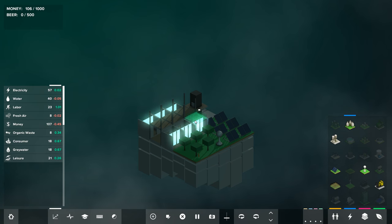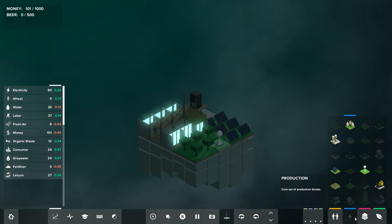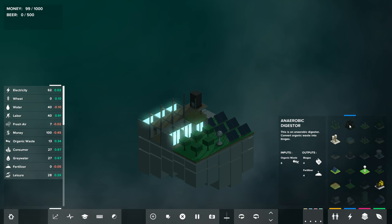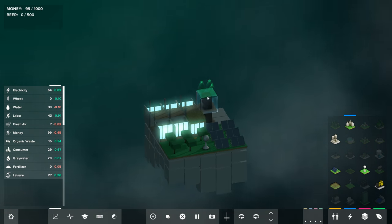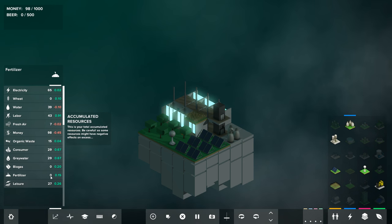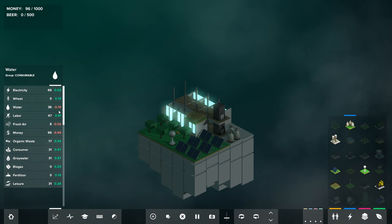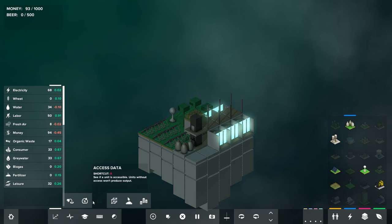I'm going to put these wheat farms on top of the existing apartments — this will seem a little ridiculous at first. We need fertilizer, so in order to make fertilizer we need the anaerobic digesters. We'll put the anaerobic digesters down here just behind this place. We're making fertilizer, but we're losing air and losing water. Things are not looking great. Let's go to access data — production data is bad, access data is okay.